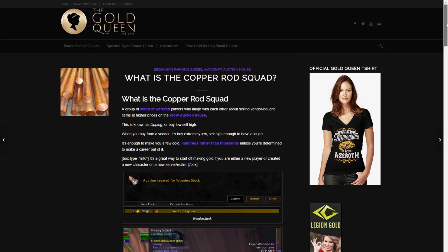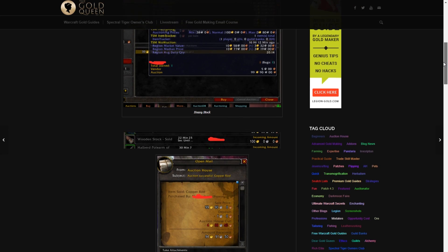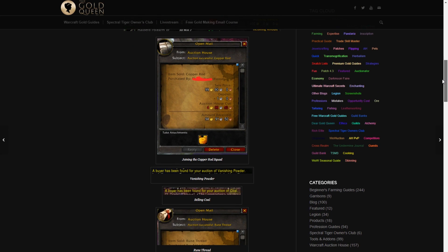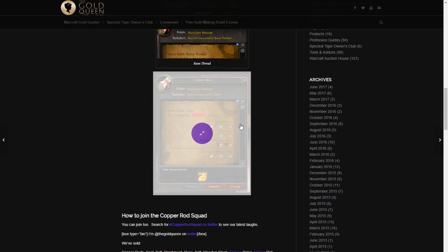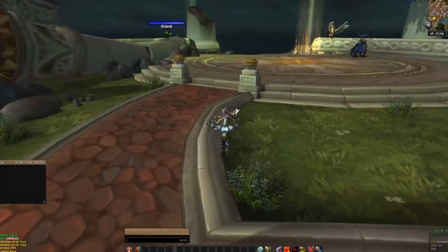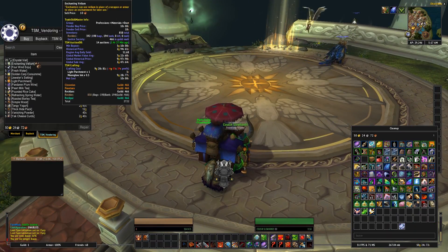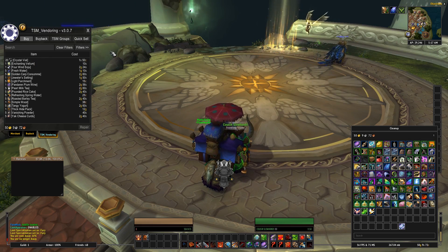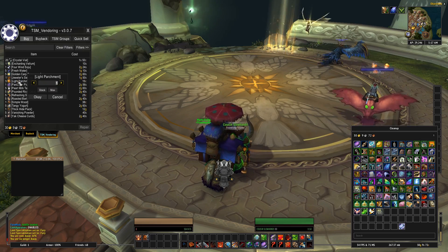In fact, the Gold Queen has a group she calls the Copper Rod Squad, and these guys try to see how much gold they can get for vendor items. I'm not talking about anything fancy — just the stuff you have on the back of your Traveler's Tundra Mammoth, like rune thread and vanishing powder, just silly stuff that costs a silver to buy. You can sell it on the auction house for 1000 gold, and people will buy it because people are lazy.